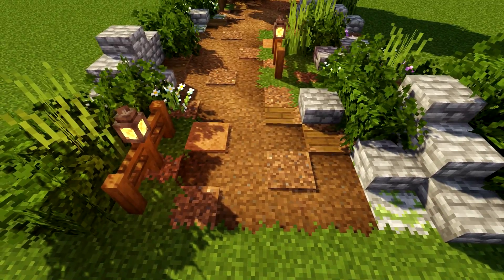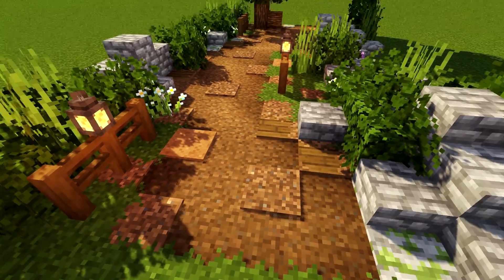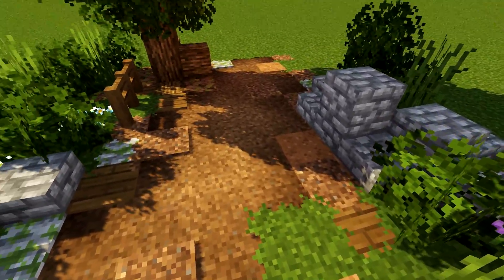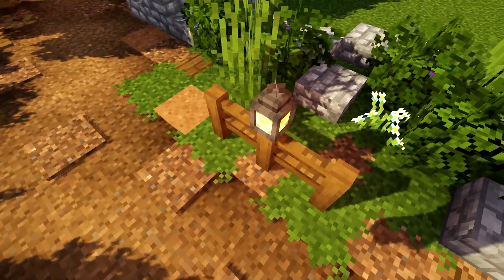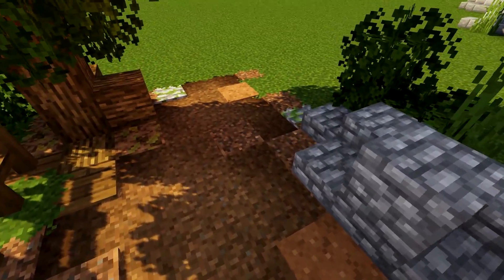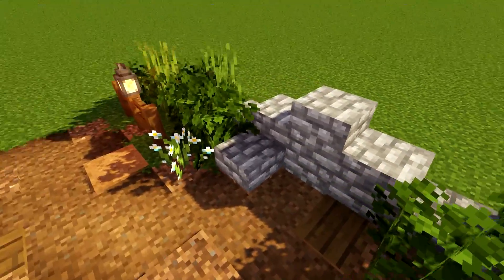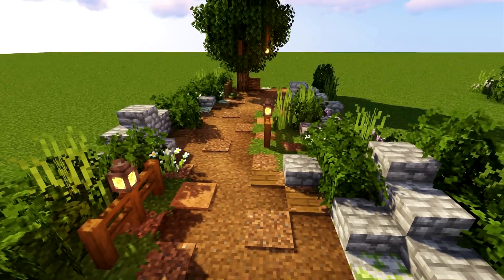Keeping paths with all the same blocks looks very boring, so try to mix it up. We've got grass path, some coarse dirt, some brown concrete powder which works really well with the grass path, and a couple of bits of spruce planks dotted around the edges. You can also mix in some mossy cobblestone just to give a little extra green into the ground, making it look like grass is growing through.